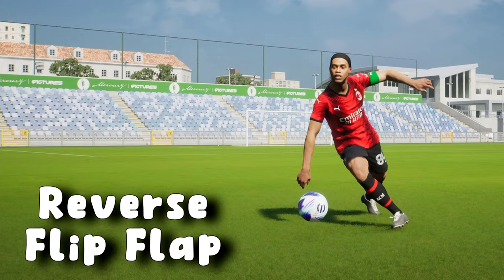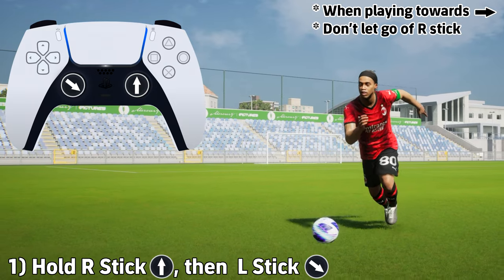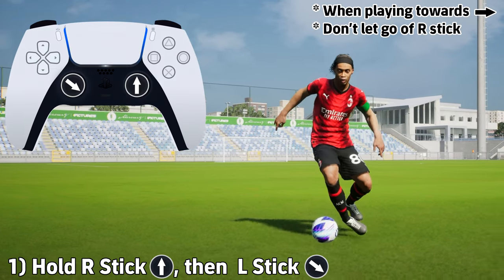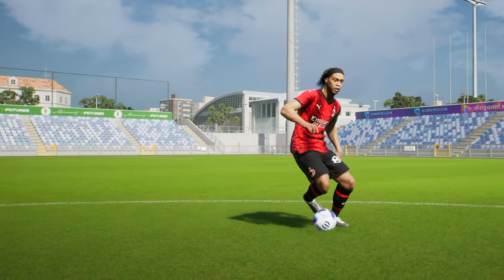Next up we have Ronaldinho's reverse flip-flop. A lot of players can do this but it looks extra slick from R10 himself. This is a tricky move to do — you don't want to let go of the R stick; you're holding it up. All these trick moves are going to be when you're running towards the goal from left to right, and that is how you do it there.